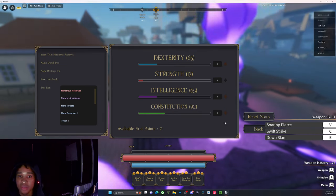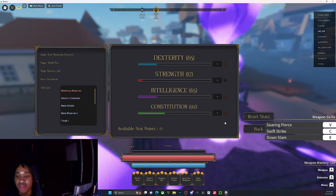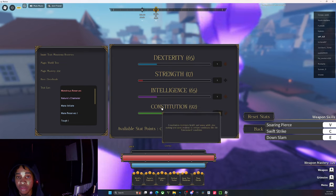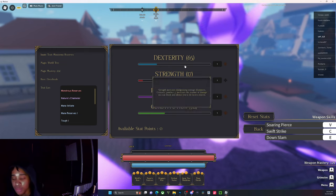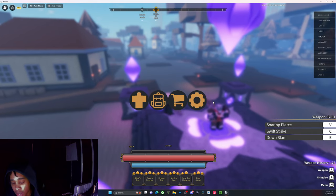Then go about 80 into dexterity, and put everything you have left into constitution. That should be your knight build. You should be straight — even with healing, you'll have enough intelligence and your constitution will be high enough that you can heal yourself back to full health.